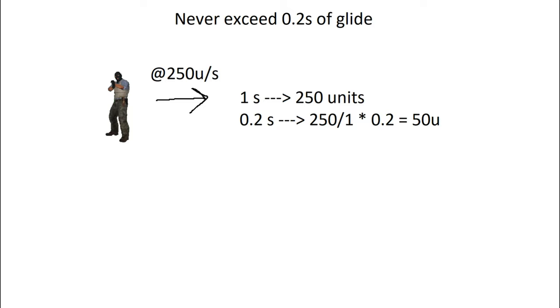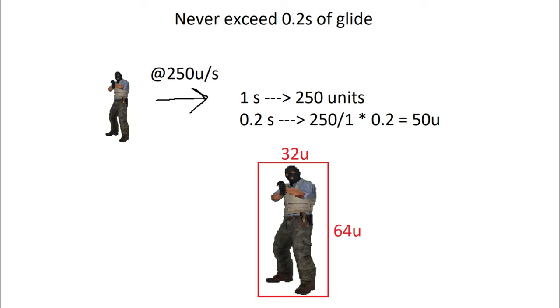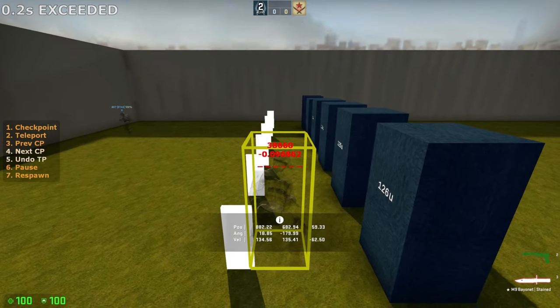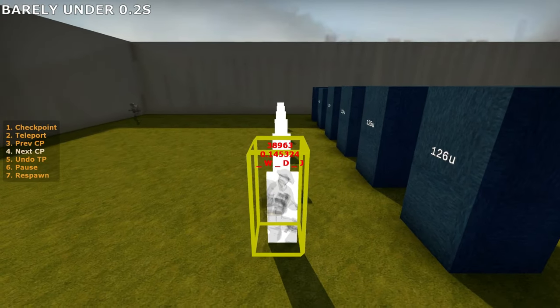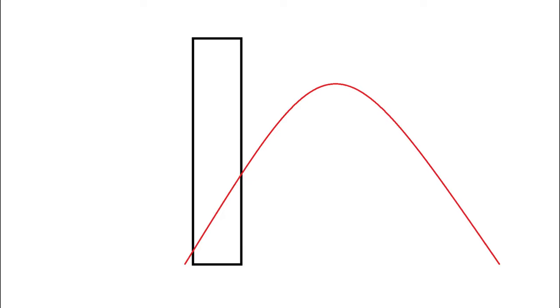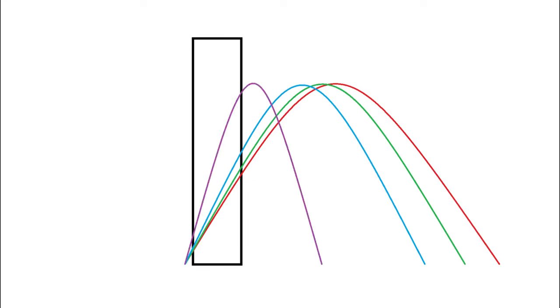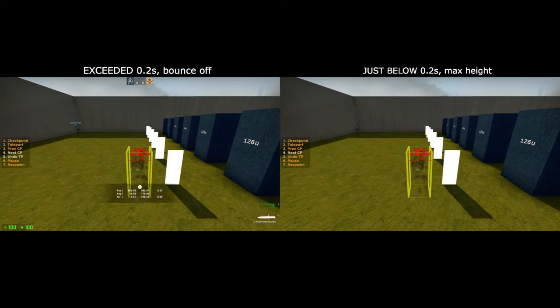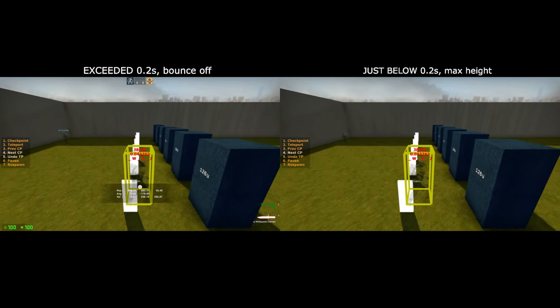The basic principle of ladder gliding is to never exceed 0.2 seconds of glide on any given ladder. For example, assuming a constant velocity of 250 units per second, the maximum ladder width that allows the full 0.2 seconds of glide would be 50 units in theory. But due to the player model being 32 units wide, the widest ladder you can fully glide on is only 18 units wide (50 minus 32). The 0.2-second timer starts as soon as any part of your hitbox touches the ladder brush and only stops once your hitbox completely leaves it. So 0.2 seconds is the maximum glide time — exceed it and you bounce off; fall short and you get less height.